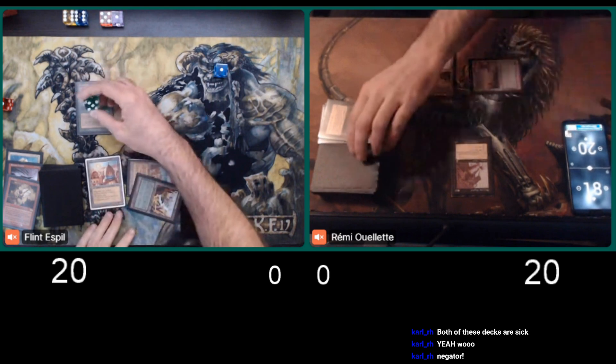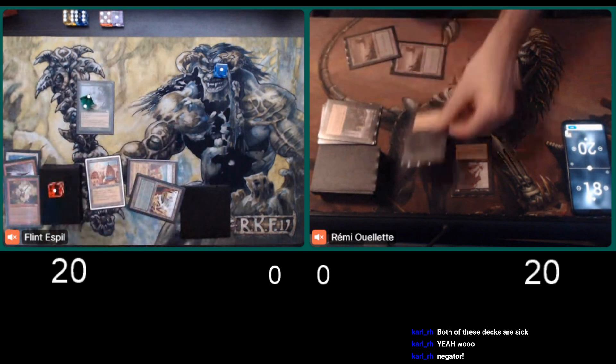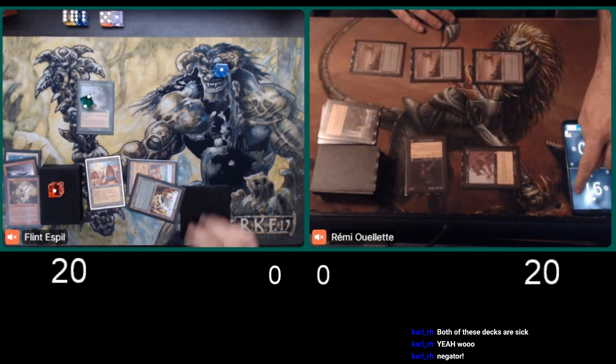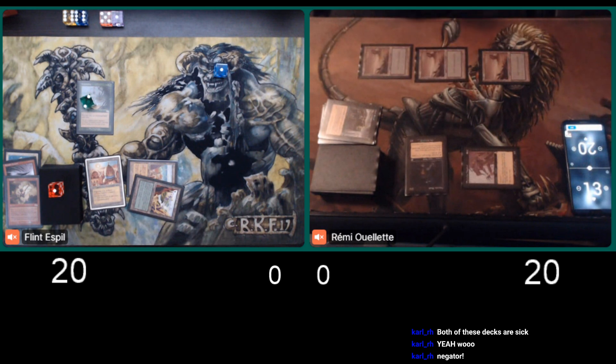The biggest difference between this and the last match that Flint played is against a blue player, he pretty much had all the time in the world. If the blue player's attacking with lands, that clock's just not fast enough. Here, Remy's clock is real — it's right here.